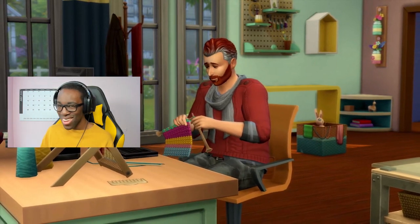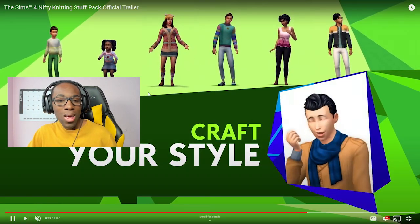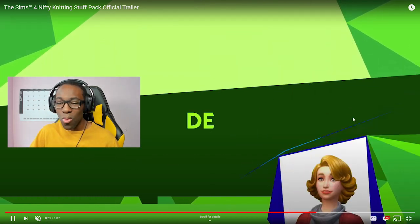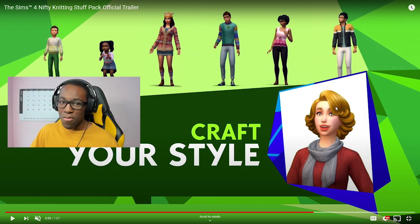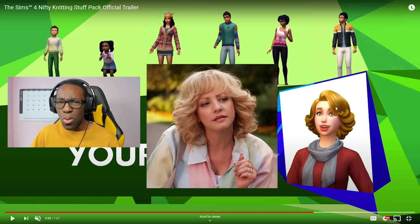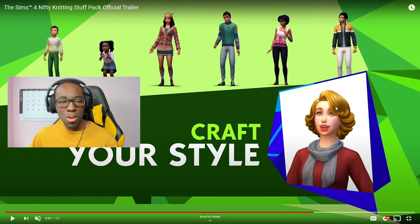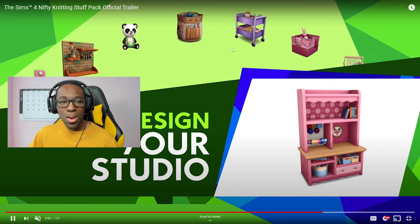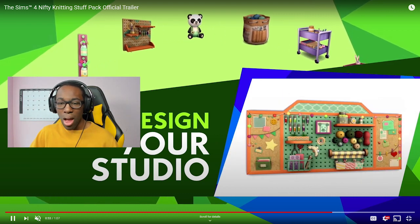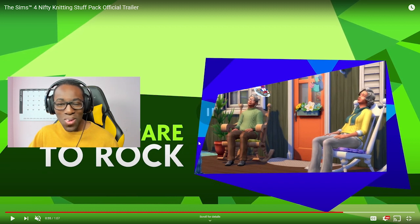You can sell everything on the Plopsy store system, which is super cool, and then go back to knitting — which is the whole point of this pack. You can craft your own styles too. Oh wait — is that a Karen haircut? That's a Karen hair from That 70s Show, or maybe The Goldbergs. I've seen this hairstyle in both those TV shows. It just reminds me of a Karen hairstyle from the 70s.